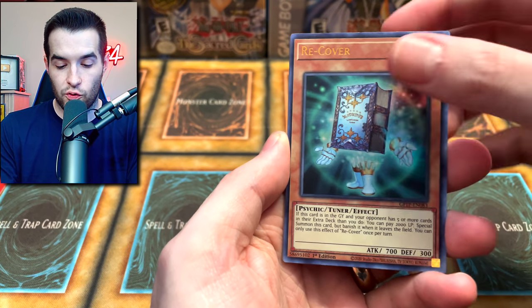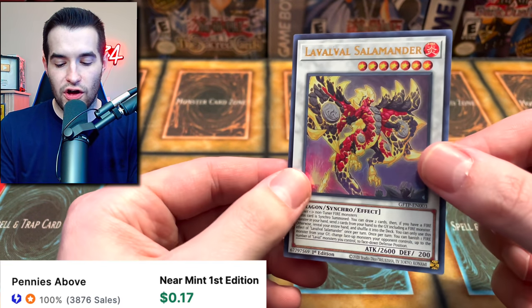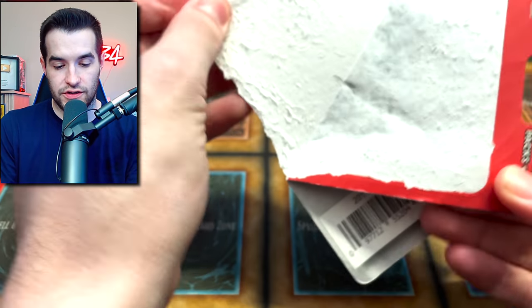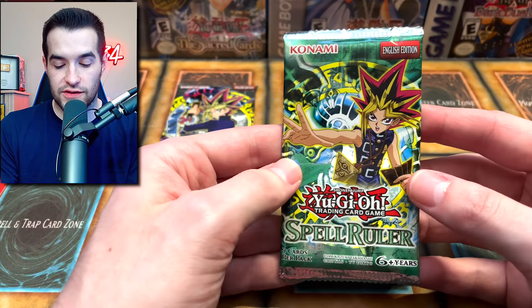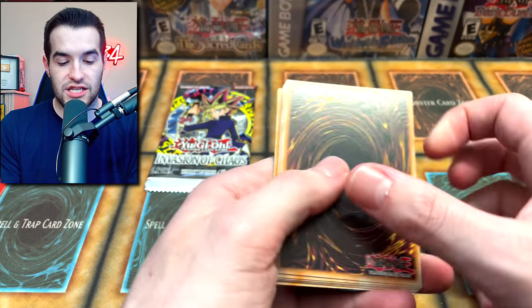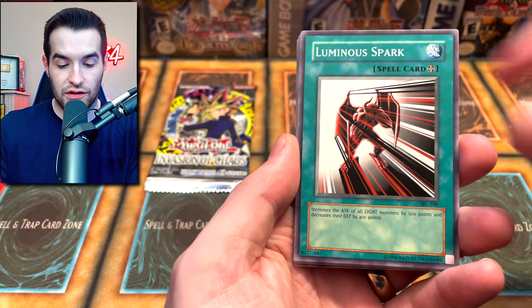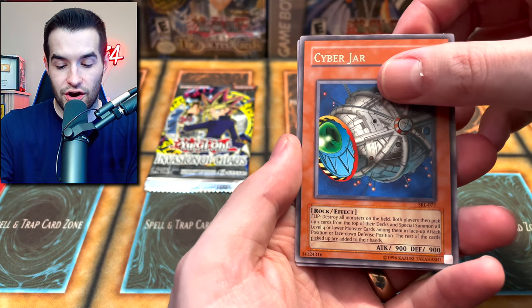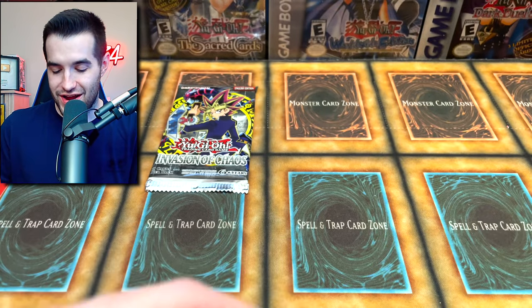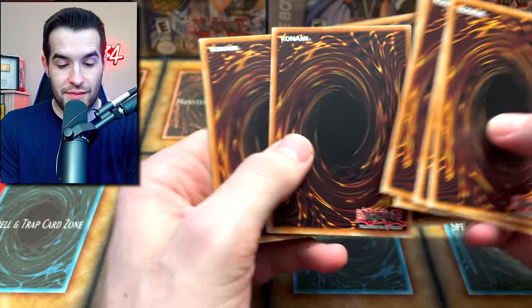Pack number two of this round — we have Recover, Fairytale Rocka, Sunvine Healer, and the Vol Vol Salamanda. Back to the Legacy Blisters. We go into Spell Ruler — do you believe in foils? Malevolent Desert, Dark Zebra, Luminous Spark, Jiggenbacca Dome, Curse of Fiend, Guardian of the Throne, House of Adhesive Tape, Cyberjar, and the Queen of the Birds. Queen of the Birds, but unfortunately not Queen of the Foils — right now we don't have any foils out of these Legacy packs.